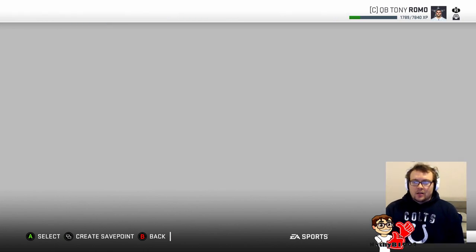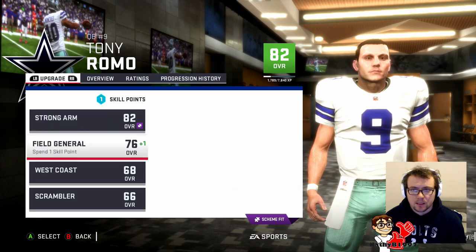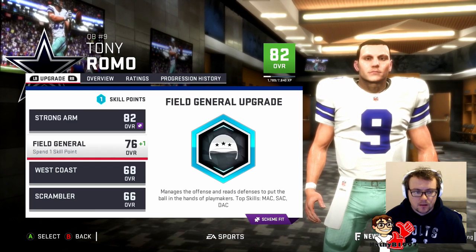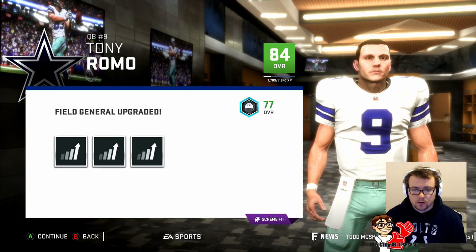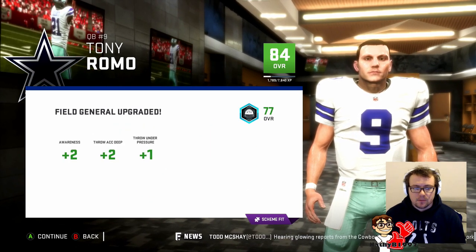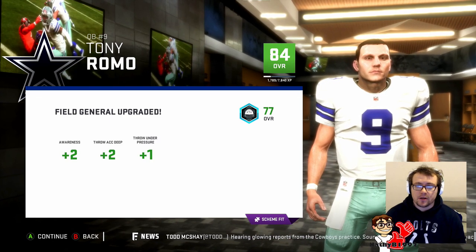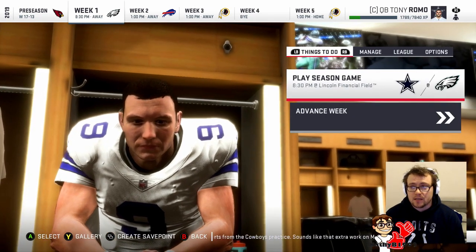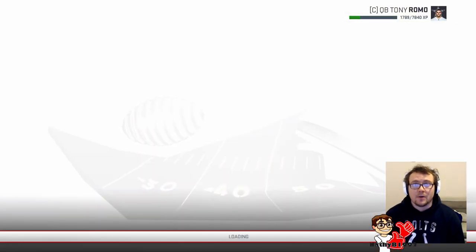After training, we've got another point to spend to increase our rating. I'm thinking just go with some more field general, because we're going to be throwing it all around the park. That gives us plus two awareness, plus two deep accuracy, and plus one throw under pressure, putting our overall up at 84. That's a nice upgrade to have just before we get into our first game. Let's see how we do.